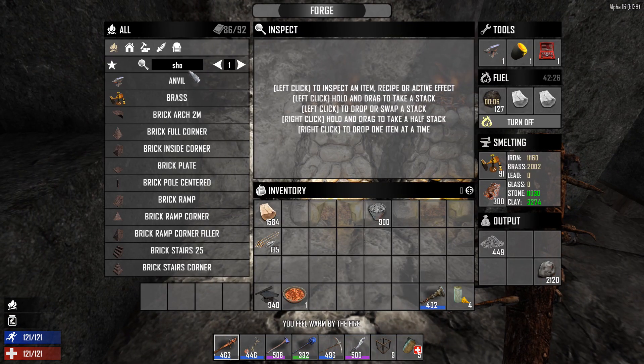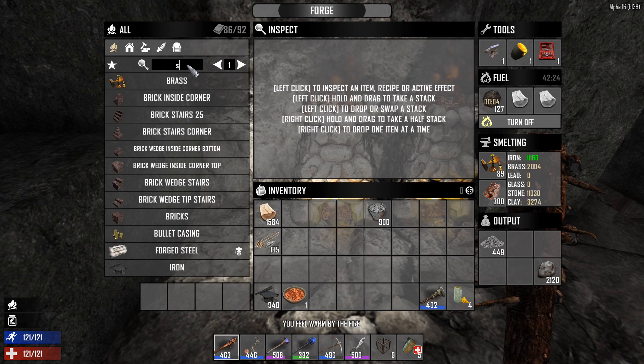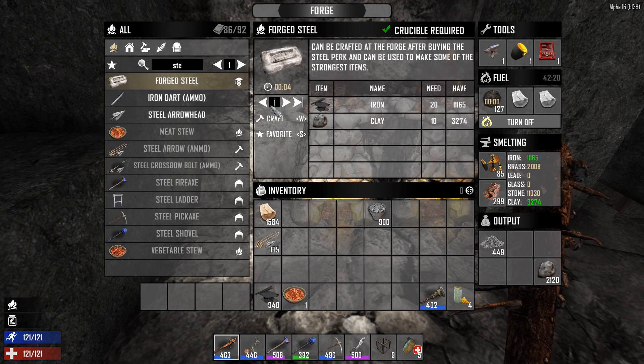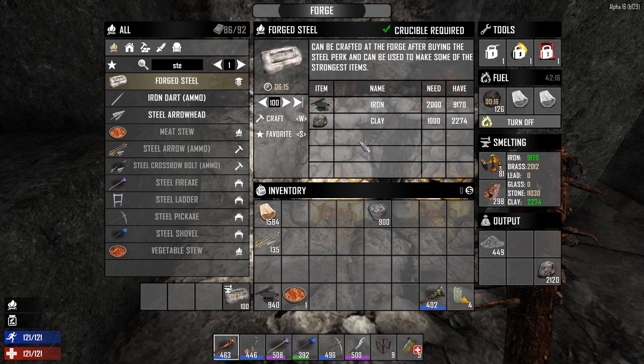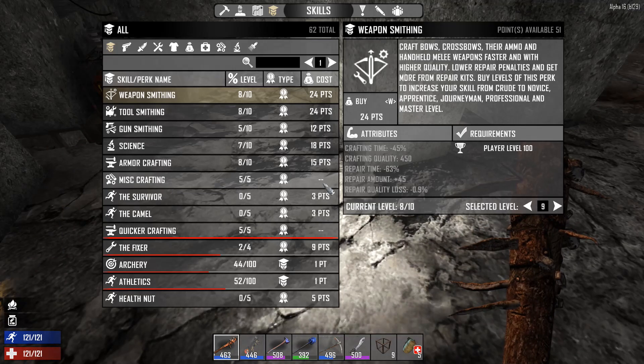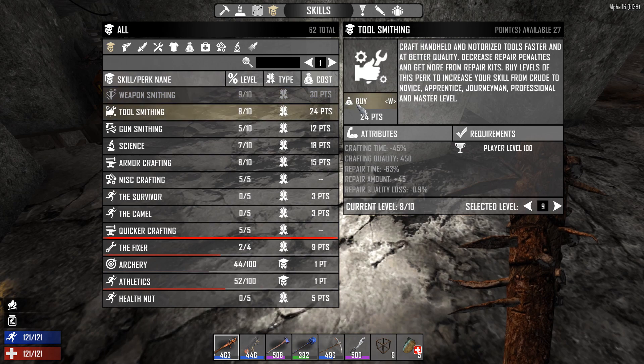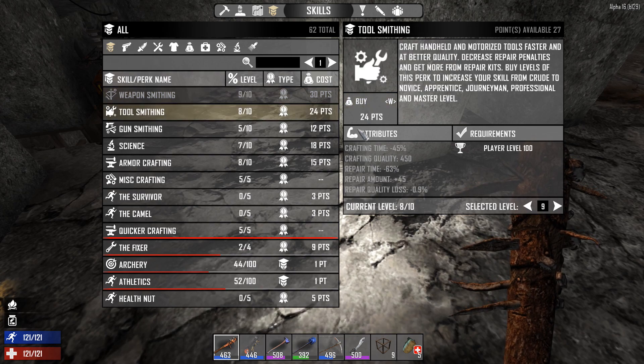I could use some more steel — some forged steel. Can I get like 100 of these? That'd be nice. Let's level up! We now get the next rank of these skills. Oh geez, that costs so much.